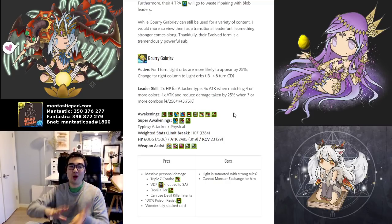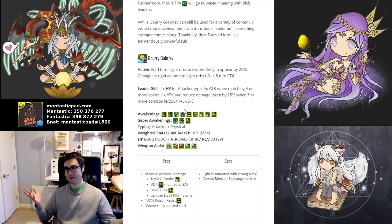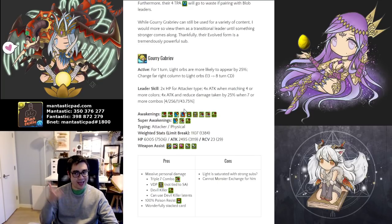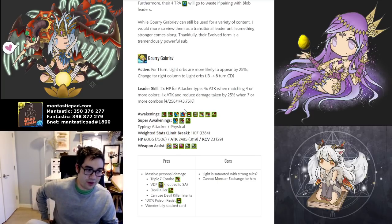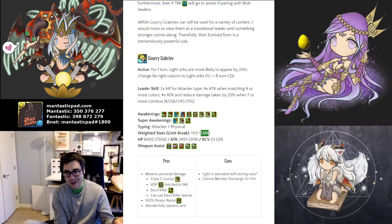To take this one step further, there is 100% poison immunity alongside it. Ranger Slayer doesn't have this. No offensive card has this amount of utility and offensive prowess at the same time. This is a new thing and it's pretty amazing. It's arguably one of the stronger light subs possible, and that's saying a lot because light is already quite a saturated color. There are no real drawbacks to this card — weighted stats are reasonably high, especially considering it's only a seven stone event. You can't monster exchange for them, but as far as the card itself is concerned, that's really not a factor.